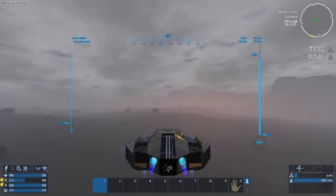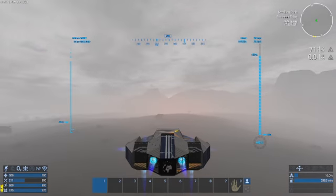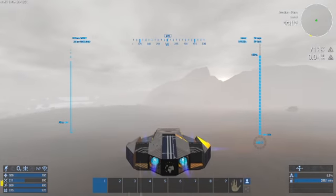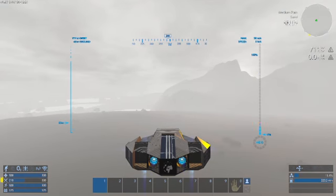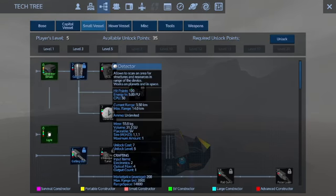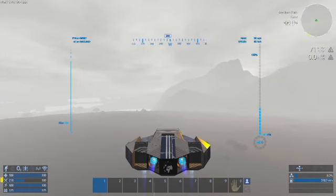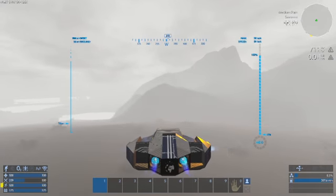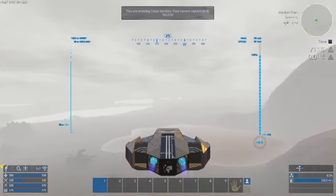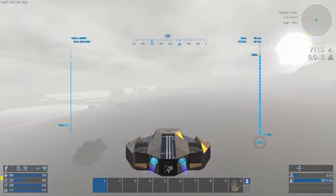I haven't really done much off-camera work — I started working on the base when I first got on and just did some digging, that's really all. I definitely should have put a detector on this thing. I don't know if detectors are under miscellaneous, but I totally forgot to put one on when I was putting this together. You'd need at least a small constructor to make one.